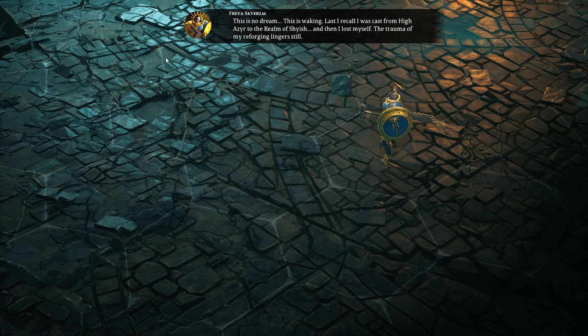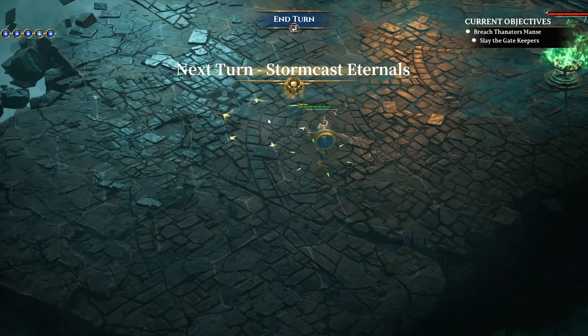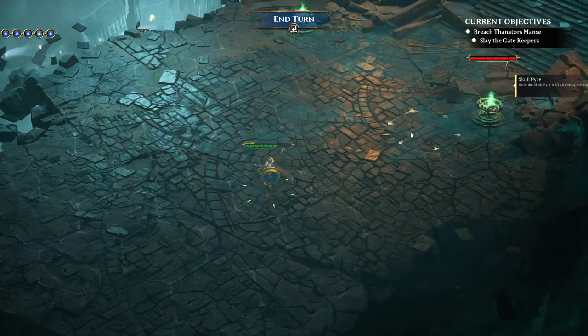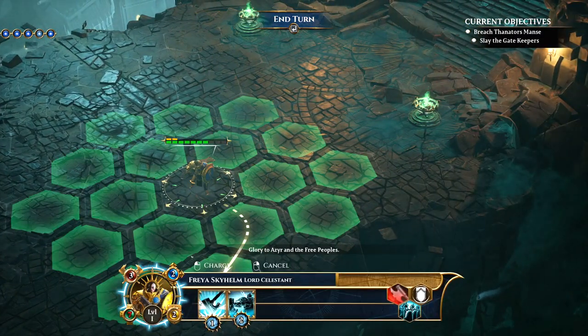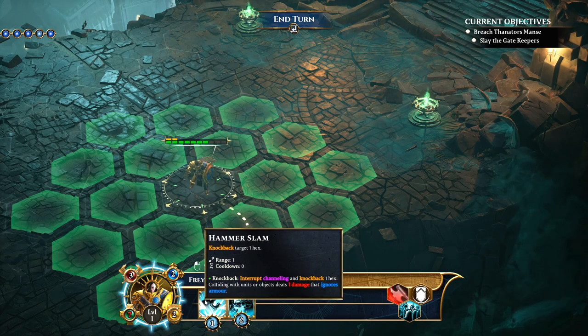In the story, Freya is waking: 'Last I recall, I was cast from High Azir to the realm of Shyish, and then I lost myself. The trauma of my reforging lingers still.' There are little pyres over here — and an attack just did knockback with no damage. That's why I didn't deal any damage.